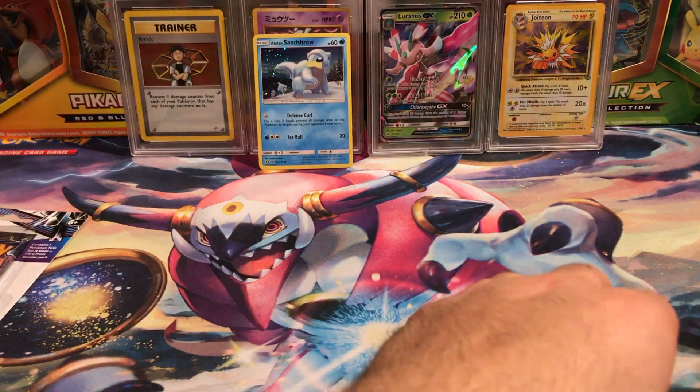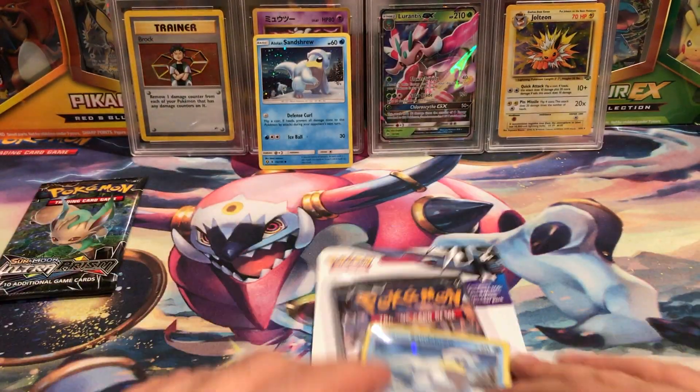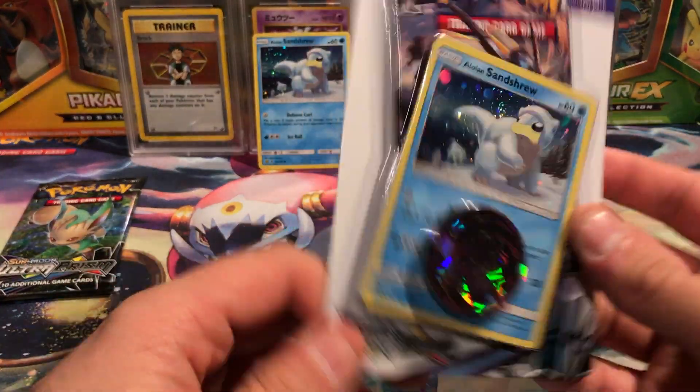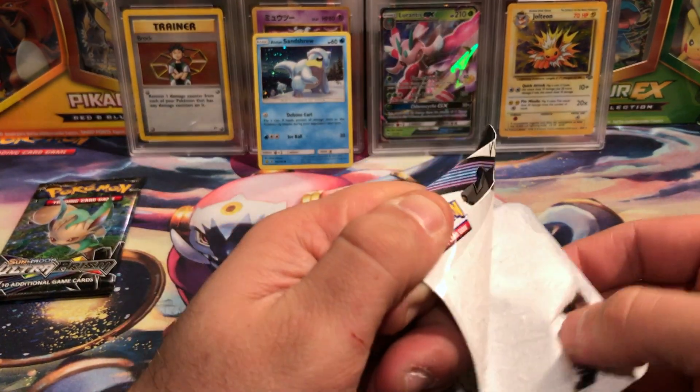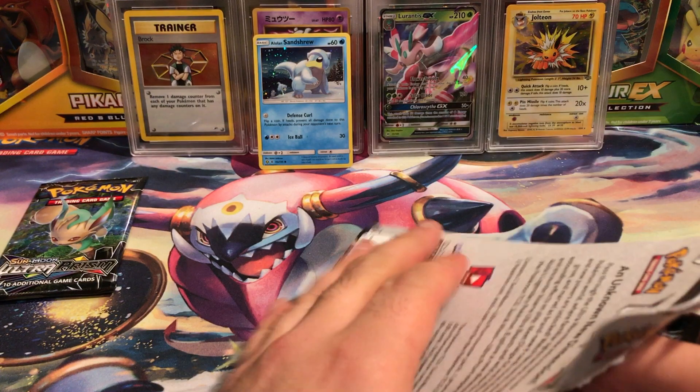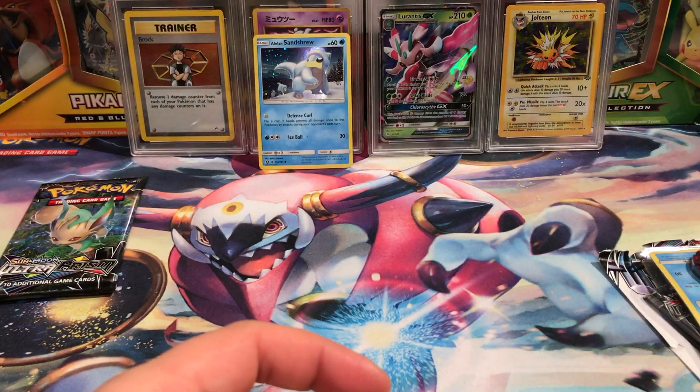We'll stand him up in the back. We also got our one pack, which has a Leafeon on the front. Would love to get a Leafeon out of one of these packs. We did get a secret rare out of the last check lane blister we opened in yesterday's video — go ahead and check that out if you haven't already.